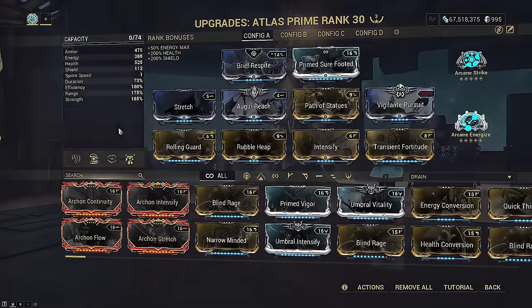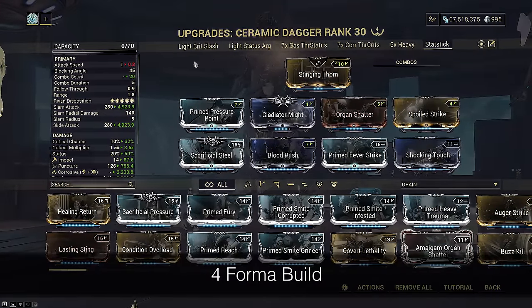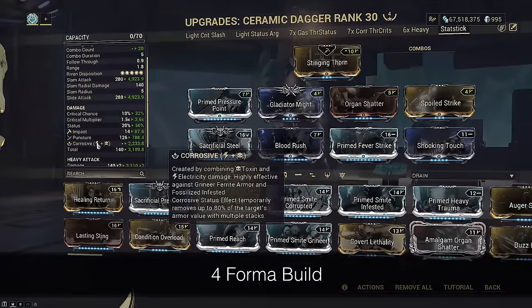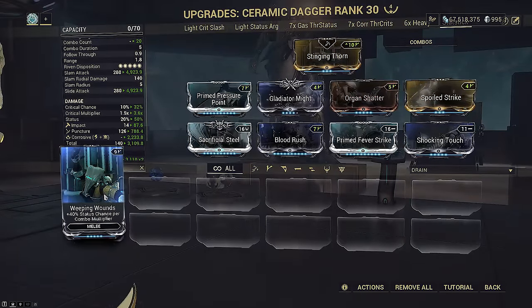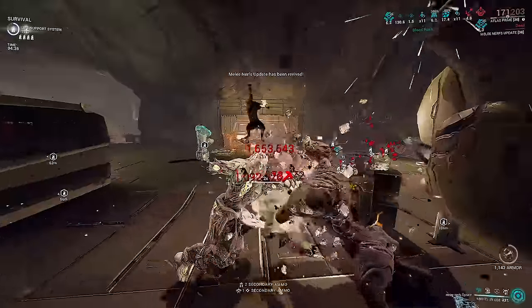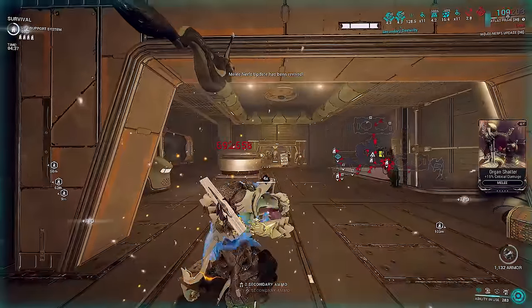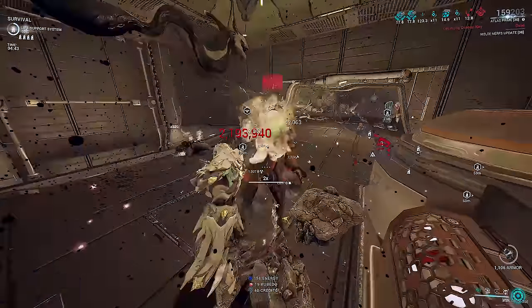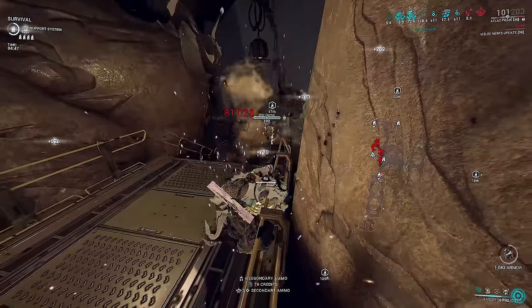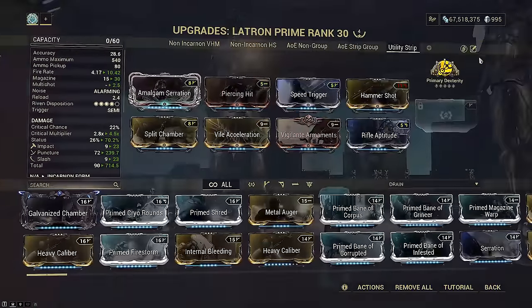For the stat stick, here is how I modded a red-crit corrosive ceramic for Atlas. Modding for gas and heat status builds would differ from a red-crit landslide build, and modding for pseudo-exalts or exalts on other frames would also differ. The main point is that modding with ceramic dagger doesn't change that much — just make sure you have Dexterity arcanes on your weapon and use Neirmon focus skill to maintain combo.